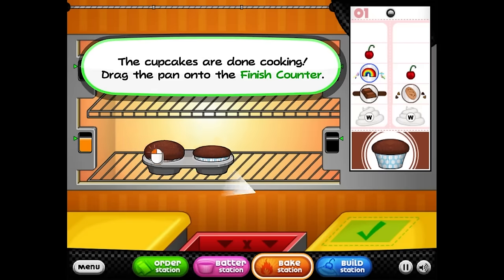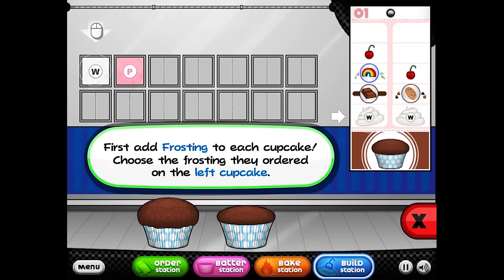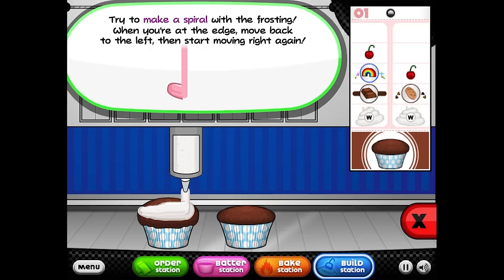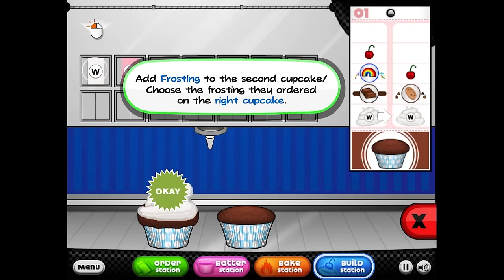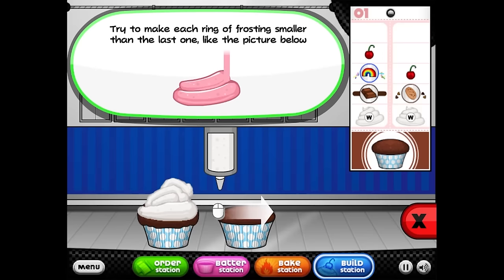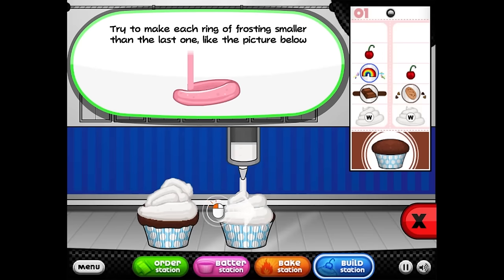These cupcakes are done cooking. Add the frosting to each cupcake — choose the frosting they ordered on the left cupcake, click on the left edge of the cupcake and start moving. Oh my — this is horrendous. This is awful.